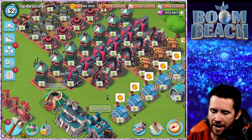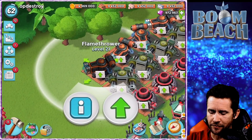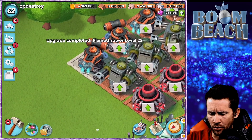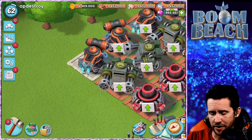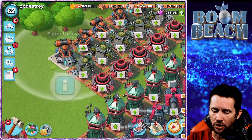Everything here gets upgraded - flamethrowers, machine guns, mortars, sniper towers, cannons, boom cannons. I want to show you the new board they get. Let's upgrade this flamethrower and instant it. Look - the board now changes to a stone color, it looks like a block of stone it's sitting on. You can see the new stats on all these.